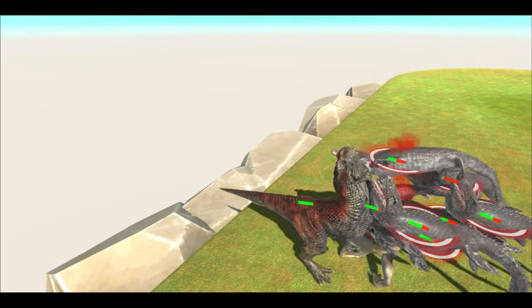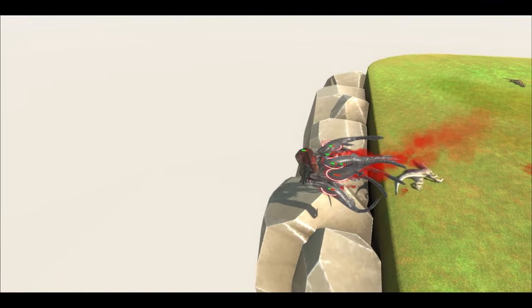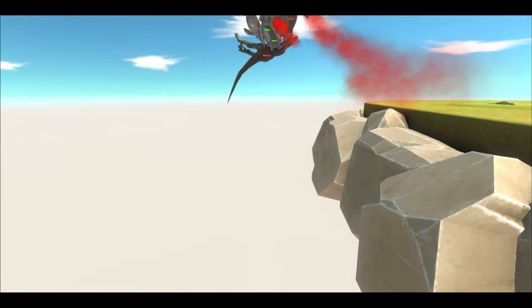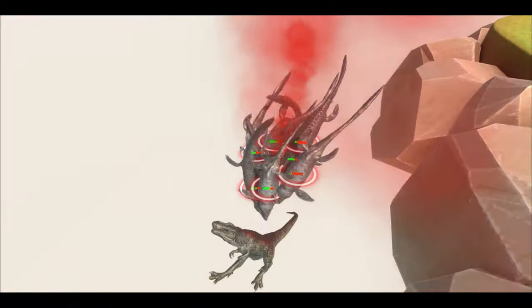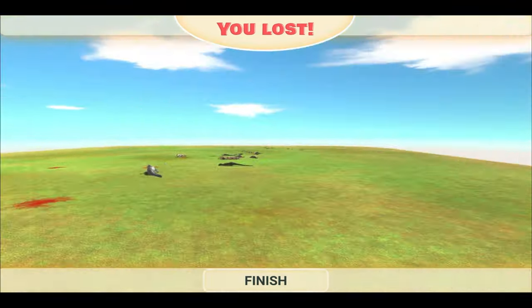And lastly the boss T-rex. He's getting thrown right out of the map, so by default the musosaurus is going to win. And we have won with only one loss.